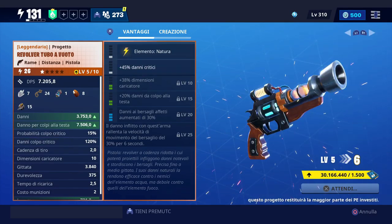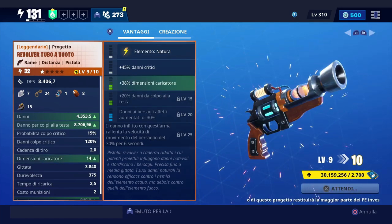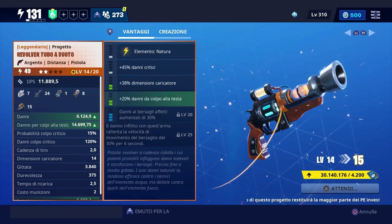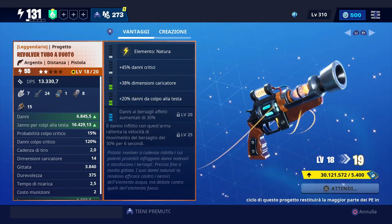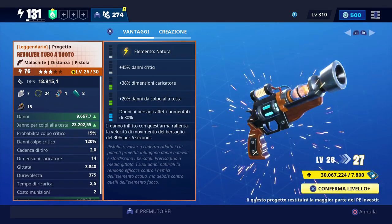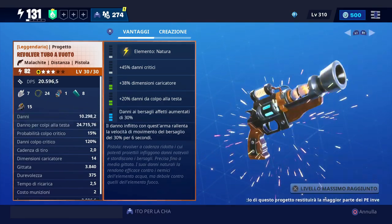Guys, welcome back to the channel. Today we will see the Revolver Tubo Vuoto at 130, full perk legendary. I remind you that all the tubes are available and you can search them through the system for free — obviously spending legendary flux and army design — but you can recruit any weapon, tubo vuoto.